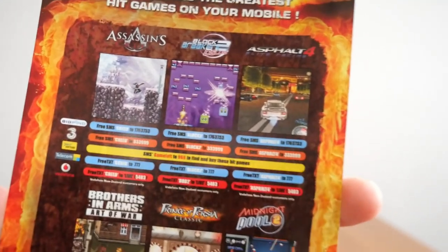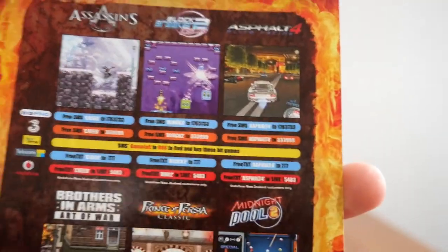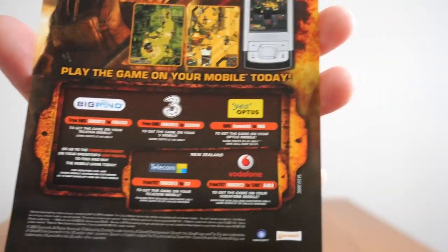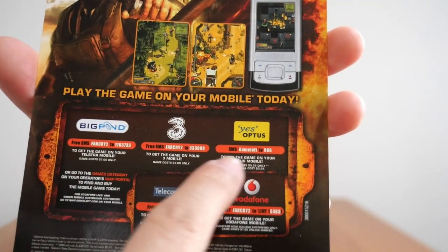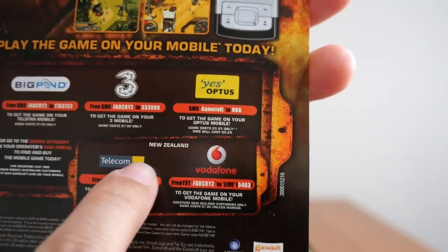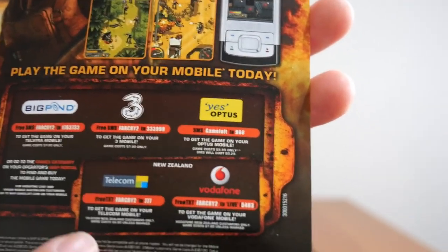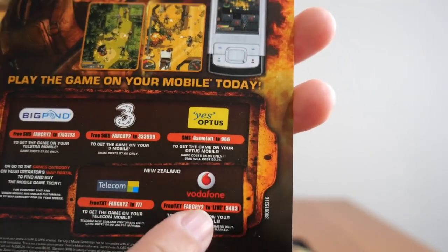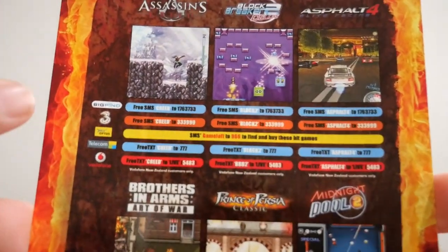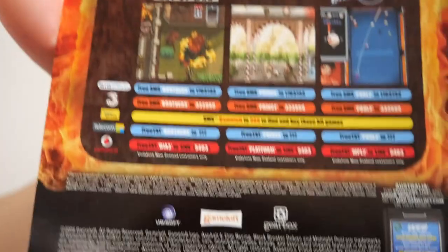On the back are more mobile games: Assassin's Creed, Asphalt 4, Brothers in Arms, Prince of Persia, Midnight Pool, and Blockbreaker 2 Deluxe. The logos shown are mobile phone providers — the top three are Australian: Big Pond, 3, and Optus, and I'm pretty sure all three are still active. The bottom ones are from New Zealand: Telecom and Vodafone. Telecom is now called Spark, and Vodafone is now called 1NZ. You'd send an SMS to those numbers to get the games.